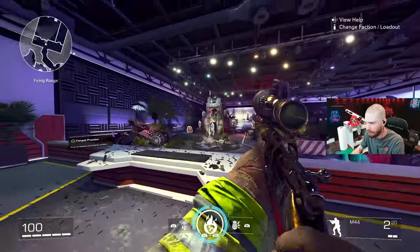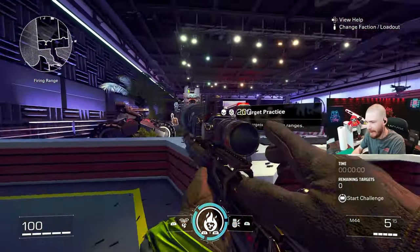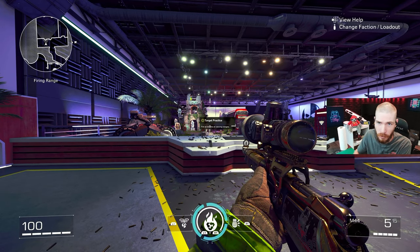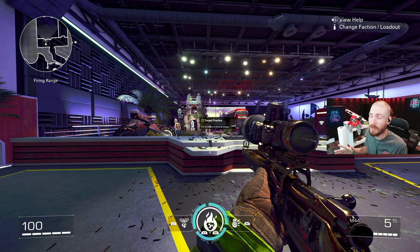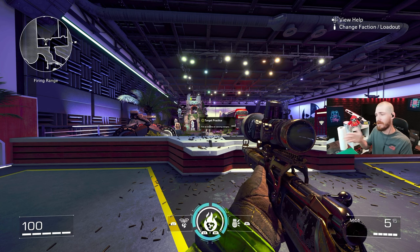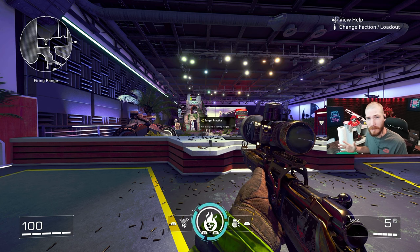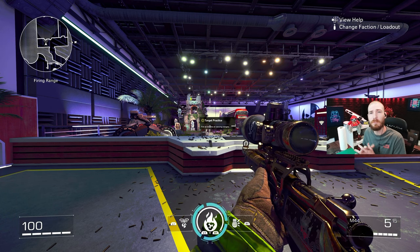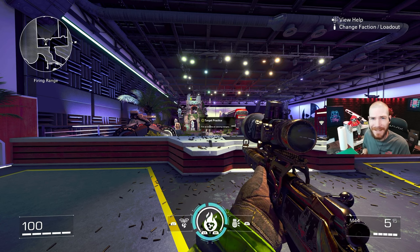Just pull back, shoot. Pull back, shoot. Pull back, shoot. I can do this all day in the firing range but it never simulates someone running around a corner. So just play with that pull back and shoot method. I posted a little short about that as well, and I also have the best TAC-50 attachments out there. I hope you guys did enjoy this video — if you did, make sure you leave a like, and if you want to see more content like this, please hit that subscribe button. I'll see you guys in the next one. Peace!